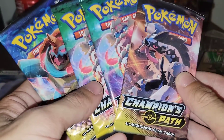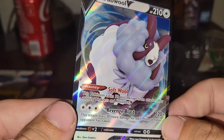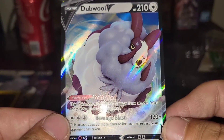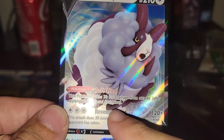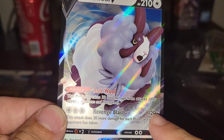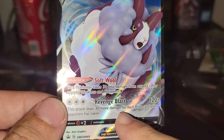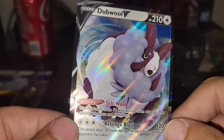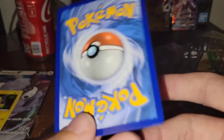Two Duraludon V Maxes. The main guy, double V — he is really good in the card game towards the end game especially. This Pokemon takes 30 less damage from attacks, so no matter what you're taking 30 less damage. This attack does 30 more damage for each prize card your opponent has taken — you could literally just eliminate V Max cards and GX cards with this. This thing's nasty.